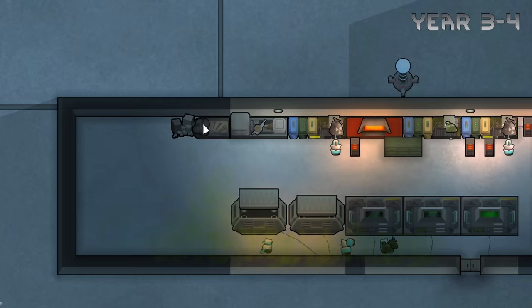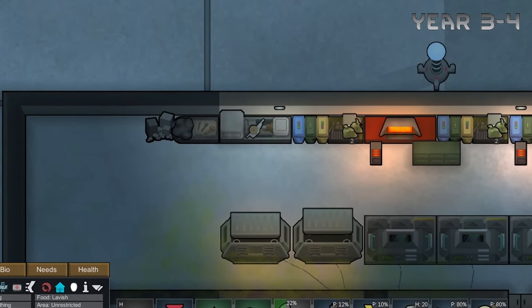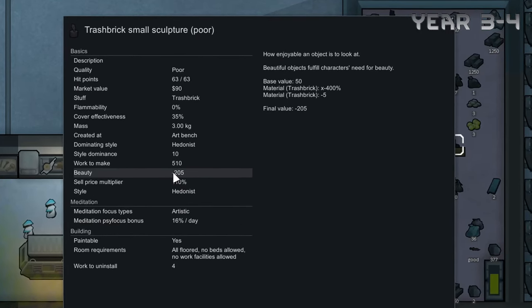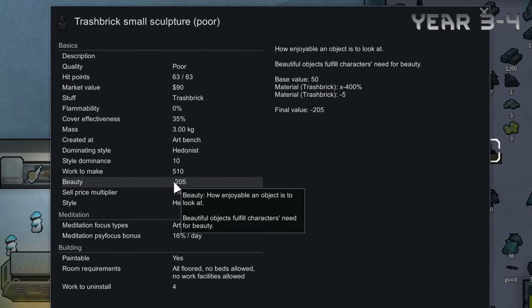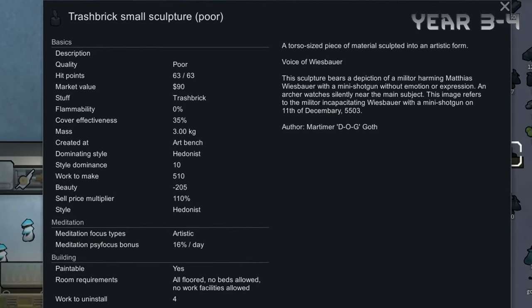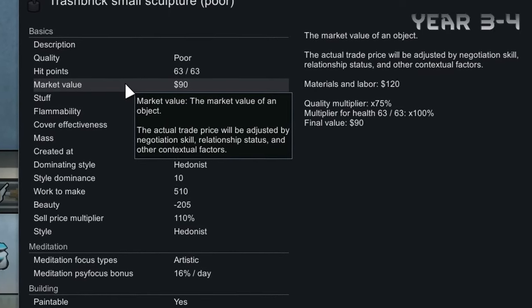Unfortunately no mechs can do art, so Dog has to do all of the work himself. And look at this trash sculpture with a negative 205 beauty — we are definitely never going to use this for anything in our colony, although it's already worth 90 silver. That's a step up from zero.